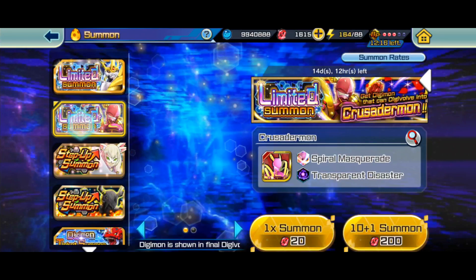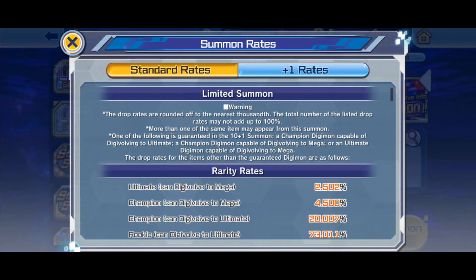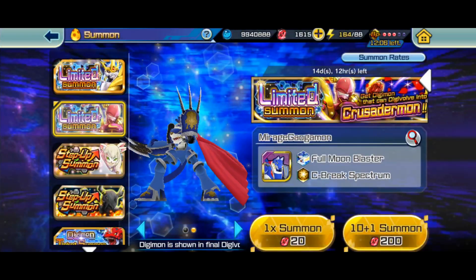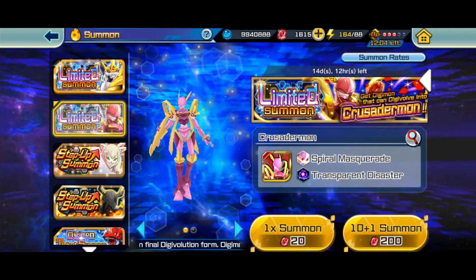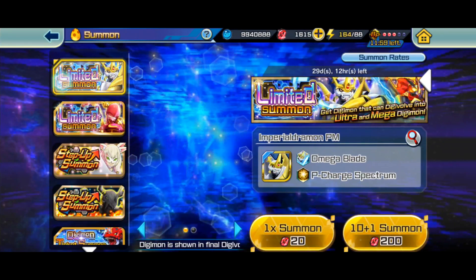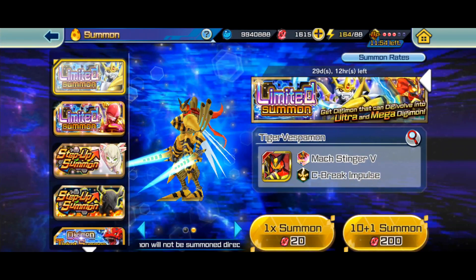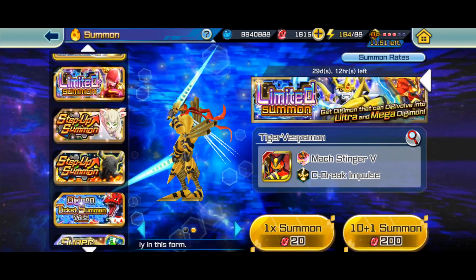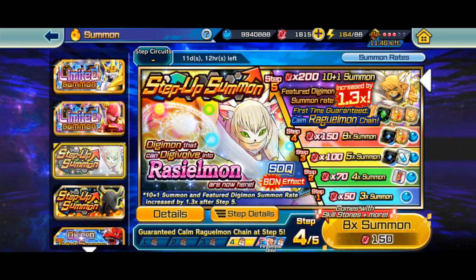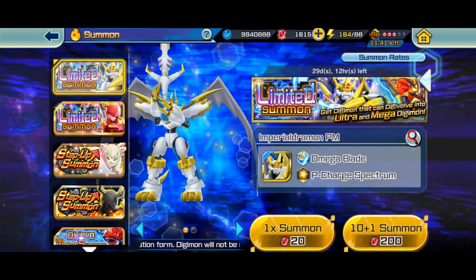In other games a character that came out long ago — like MirageGaogamon — will come out again and again because it's an old Digimon. But unfortunately in this game, once they come out it takes a while for them to come back, especially the really strong ones. Alphamon came out in January and it came back on the Dynasmon banner.